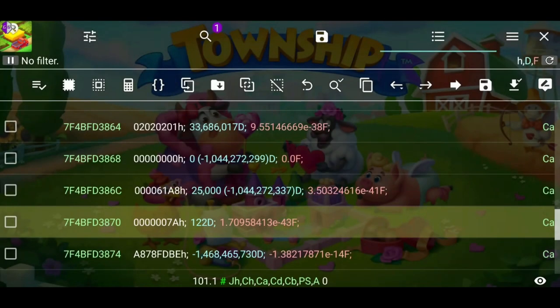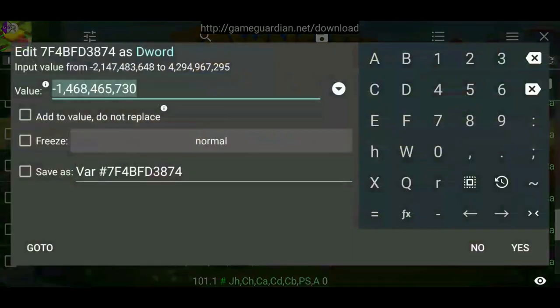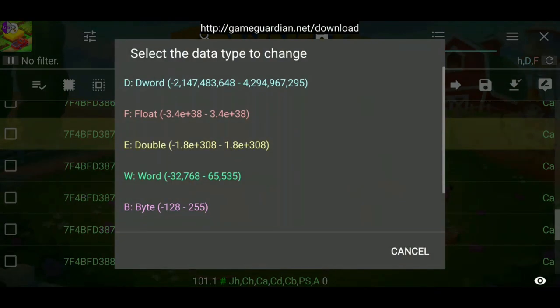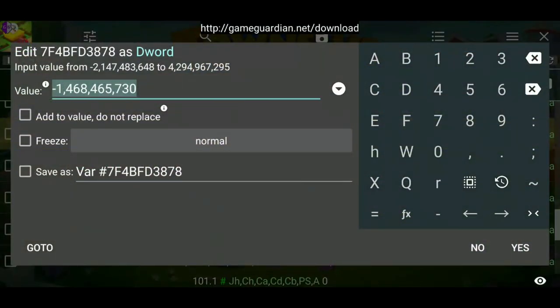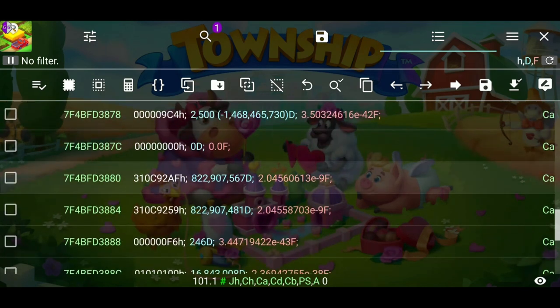Don't go too big — you don't want to get banned. The next value is negative 1 billion, and that's going to be the TCash. Go zero on the first, and you can also go one. On the second one I put 2,500.